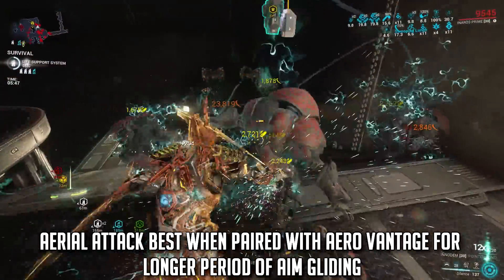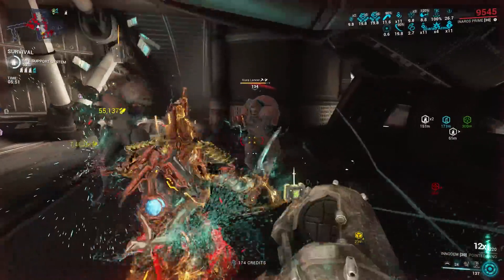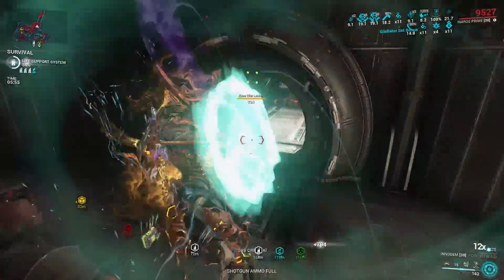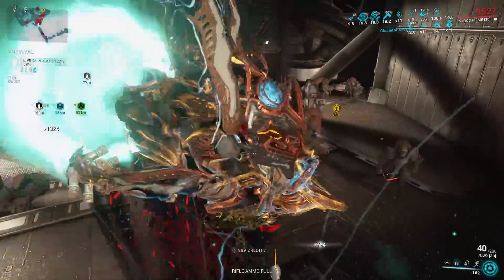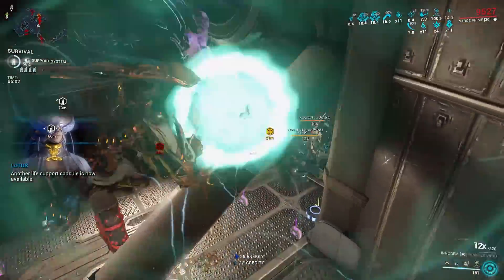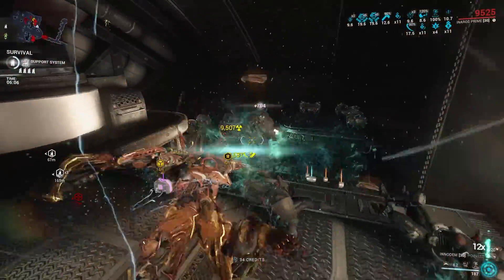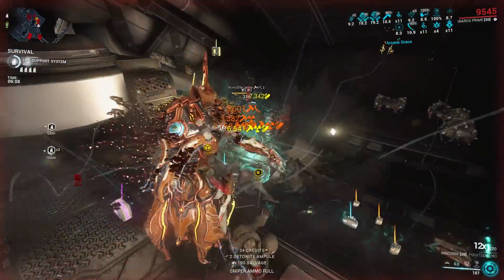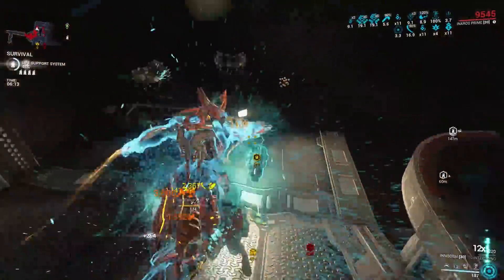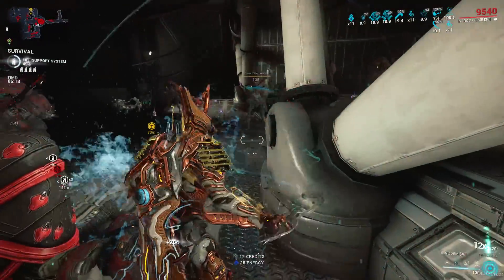If you want that boost of critical chance, status chance, and damage from the combo counter, then you will need to use the normal attack of the Evolving Dagger and give it some combo duration, or add Nariman to your setup just to keep the 12x combo multiplier buff. However, don't be troubled by this — honestly, the aerial attack of the dagger is less powerful compared to the normal hack and slash. You will deal more damage with the normal attack compared to aim gliding and throwing projectiles.